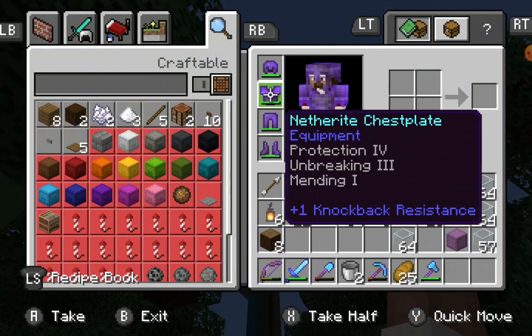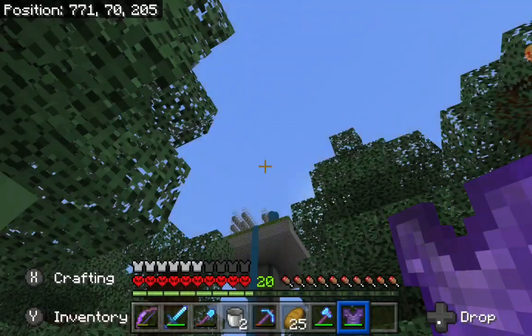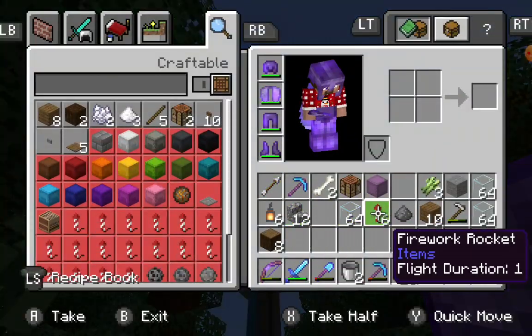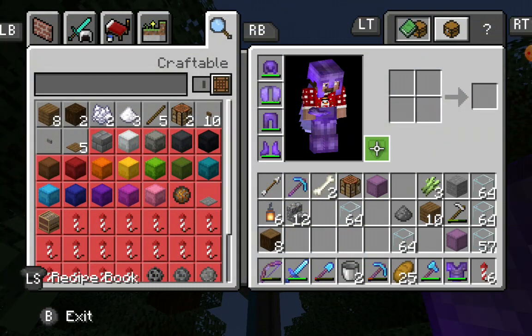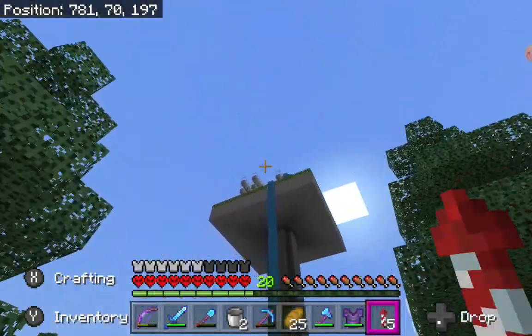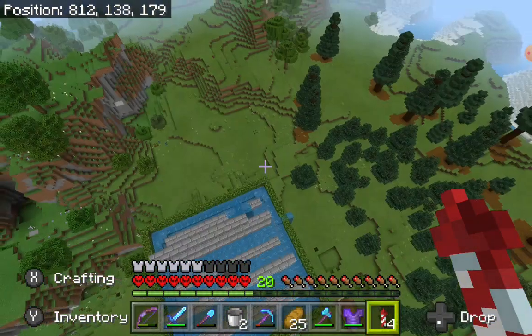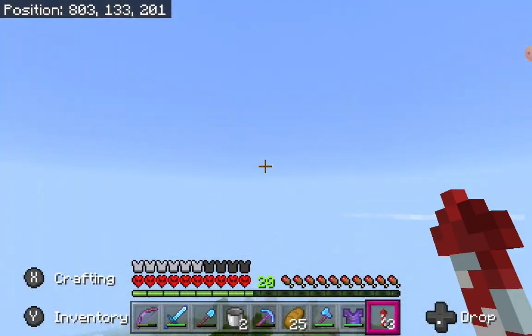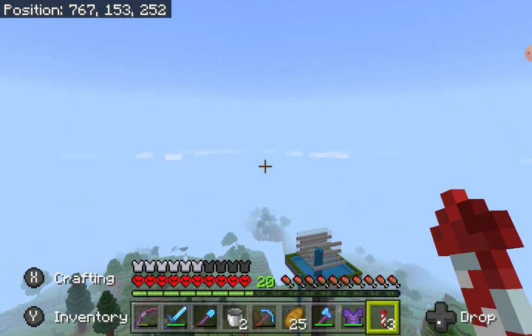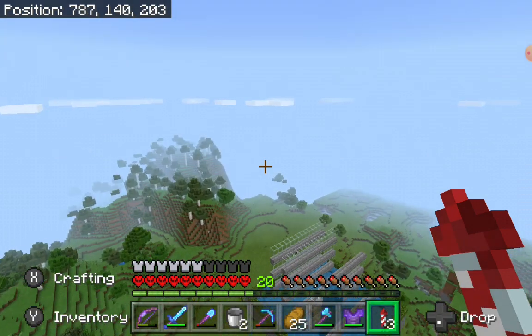I suppose I could just use my elytra to get up and show you. Let me fly up and show you. This is it - I just need to make a roof above it and finish those things that you see, and that's the farm complete.